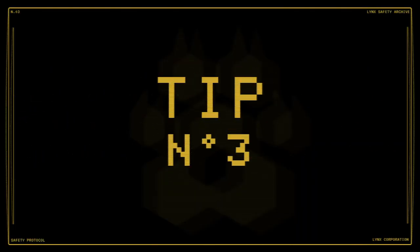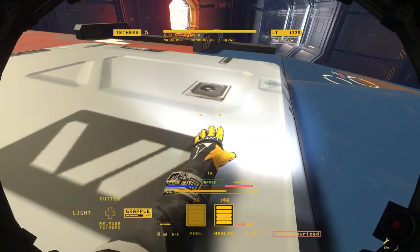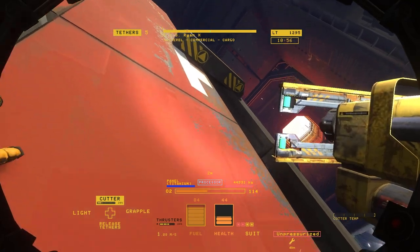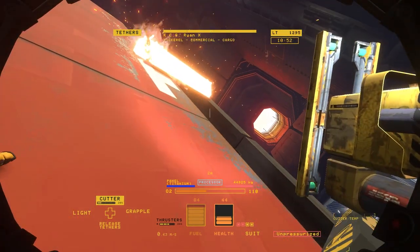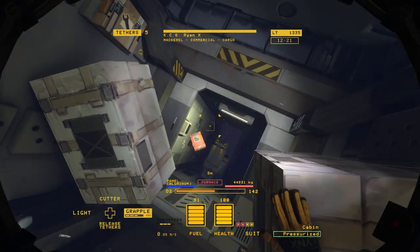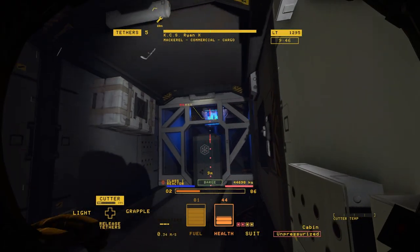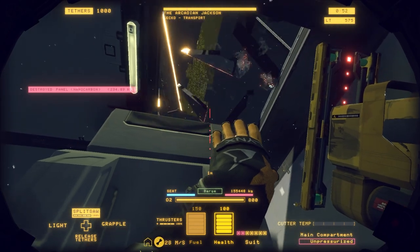Number three: use your hands. Your hands are vital tools when navigating zero-g environments. Your magnetic gloves can be used to grab and hold onto metal objects and walls. Use them to stabilize your aim or cushion yourself from high velocity impacts. Hands can also be used to carefully move and manipulate objects around in the environment, and come in handy when you're trying not to get sucked out of an airlock.